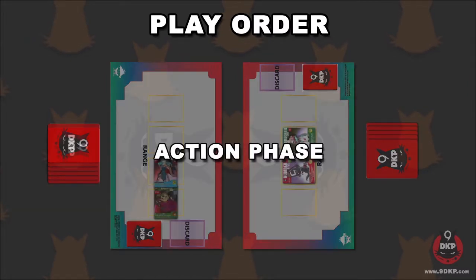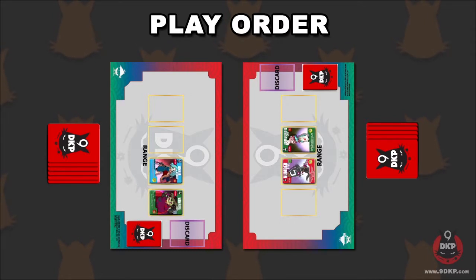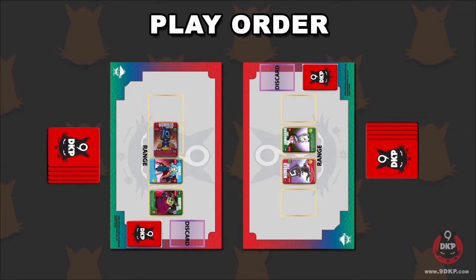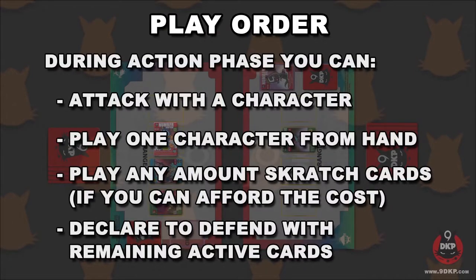Next is the action phase. Start by awakening any cards that were in catnap and turning them upright, making them active. They will become available to either attack or defend for you during your opponent's turn. You may play only one character card from your hand during this phase, as long as it generates you DKP or you can afford the cost. Scratch cards may also be played during this phase — you can play as many as you like as long as you can pay the cost. These actions may be performed in any order and are interchangeable into almost any combination.